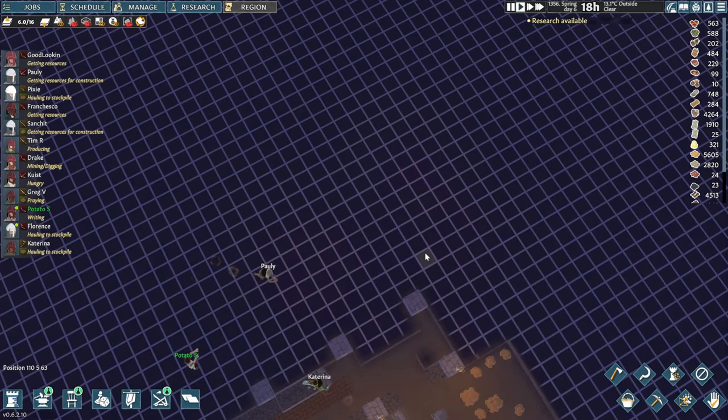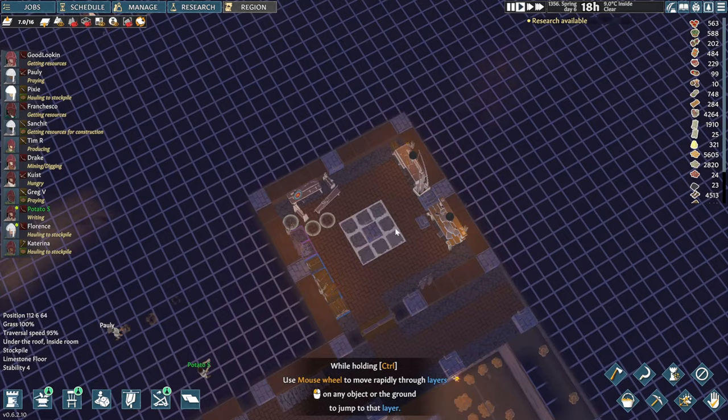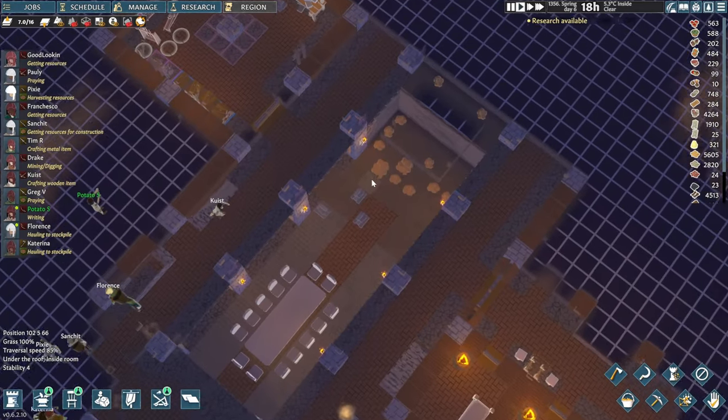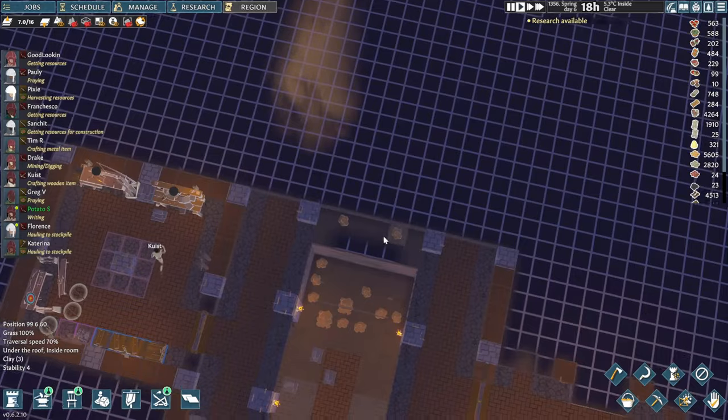Going down another level — or was it up? Oh yeah, this one's all good. Yes, that is a workshop — okay, great. Now that the floors are done, has this collapsed yet? No. Okay, I think I know why.